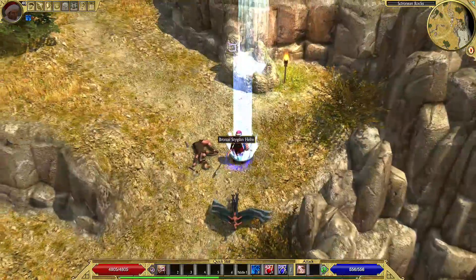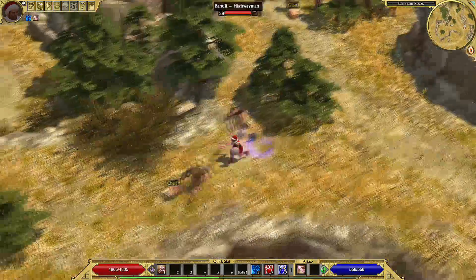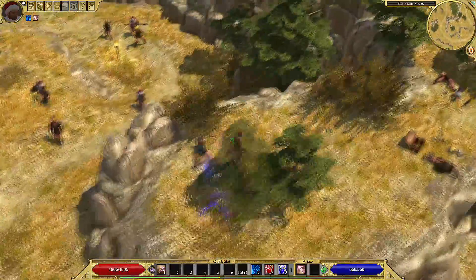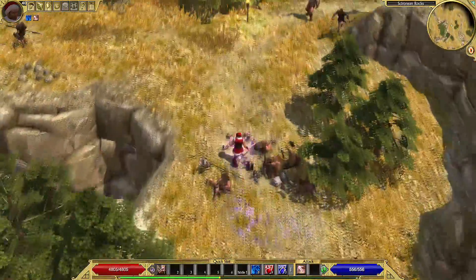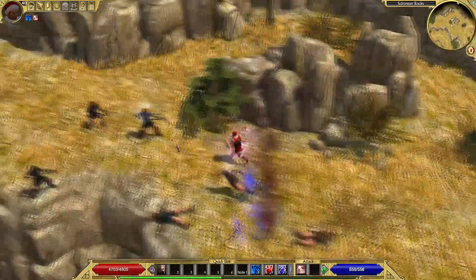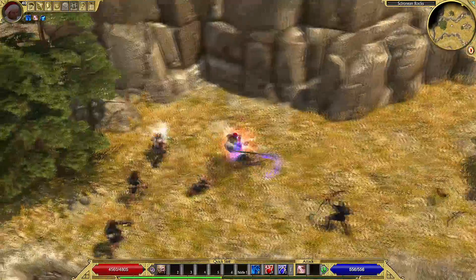Let's go kill a couple of enemies so that you can see how this build plays. Nobody can mess with Santa Claus. We are going to kill the boss Skyren.